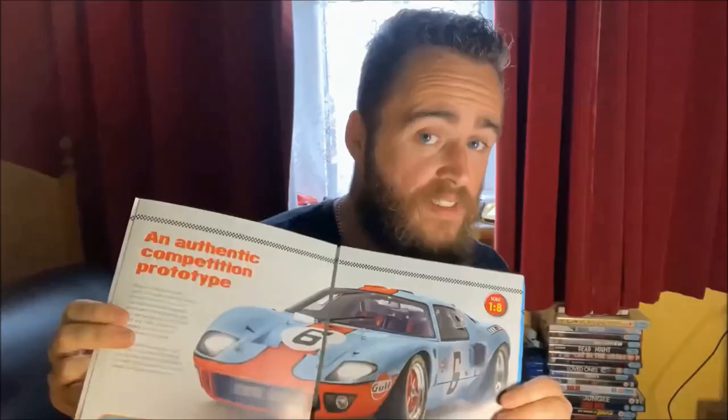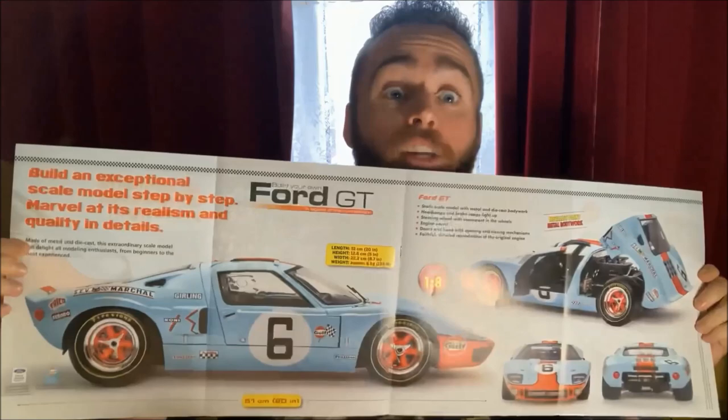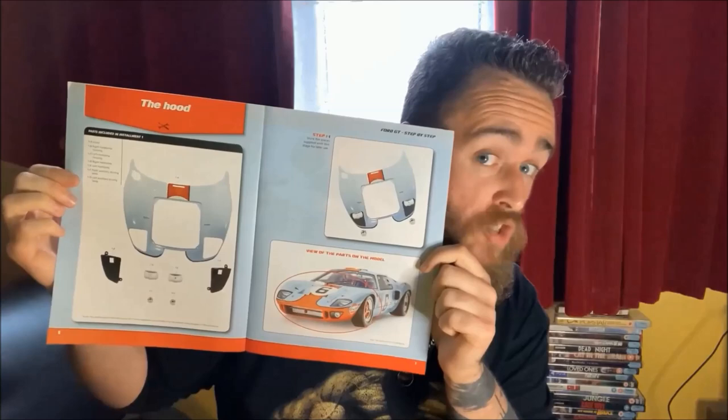It's a pretty big model — 1:8 scale — which in practice means a nearly two-foot-long model, 51cm long, weighing in at 8kg, about 17.5lbs for our American friends, with working lights and sounds as well. As you move forward with the kit, not only do they show you how to build it, but they also get into the history of the car — such as how it got started with Lola's involvement — along with instructions on how to build the kit.